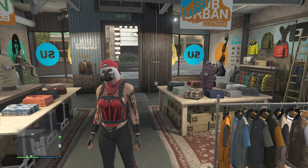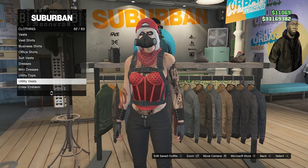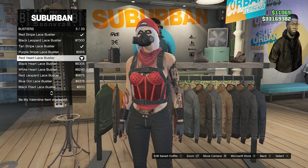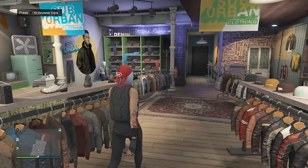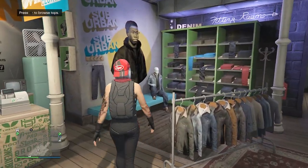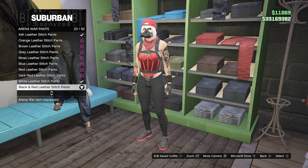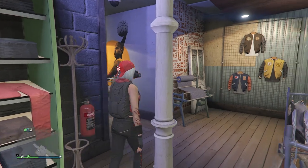This is the second outfit I'm going to show you how to make. Head back over to your tops, scroll down until you find bustiers on slot 52, and equip the red heart lace bustier on slot 5. Then go over to your pants, scroll down to arena war pants on slot 17, and look for the black and red leather stitch pants on slot 23.